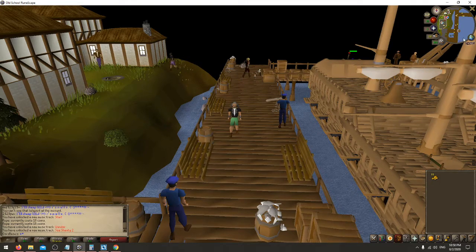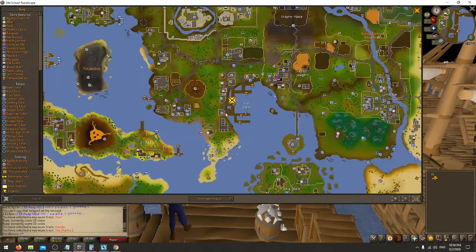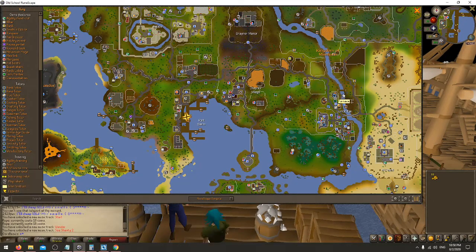To get to Karamja, you're going to want to make it here to Port Sarim. To go to Port Sarim, you can go from Lumbridge up through here, through Draynor Village, and then it's right here. So it's directly west of Lumbridge.